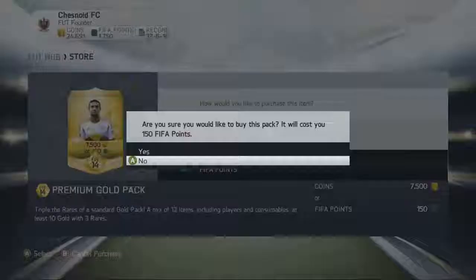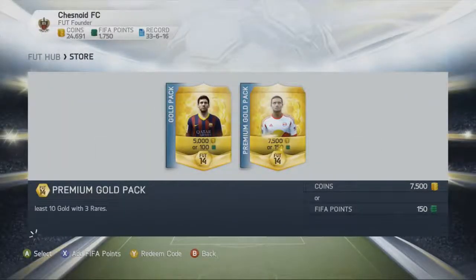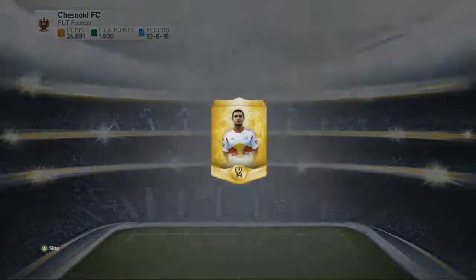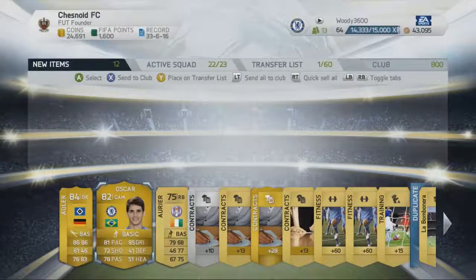Hopefully we can pick up a big-name signing — it would be nice to have a fantastic signing in at least this second part. Obviously we had Lamella in the first part, a good player, a very good player, a player that cost Tottenham £30 million. But unfortunately he doesn't go for that many coins. Oscar — what a goal he scored earlier on today, by the way.